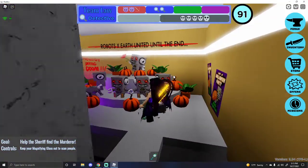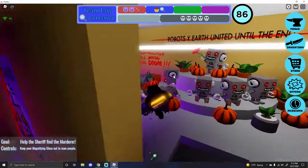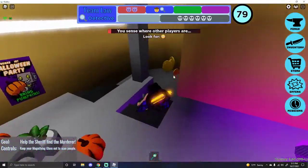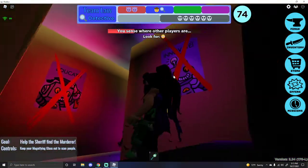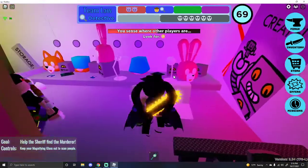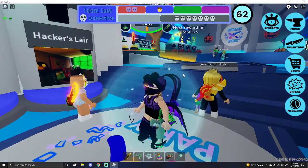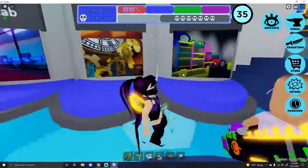Oh my gosh — robots! X-Earth, united until the end. Technology will bring our doom. Oh my god, this is so cute! I need coins though — I need coins but I don't want to die. Look at all these X's on the robots, all these gears. I thought I was shot — I thought my own teammate shot me. But I wasn't. That is a really, really cute map.